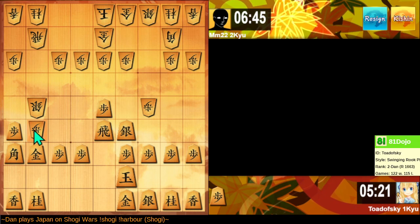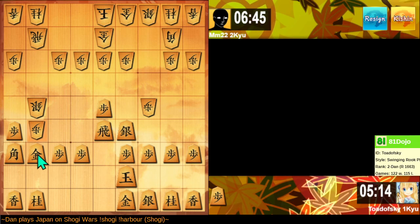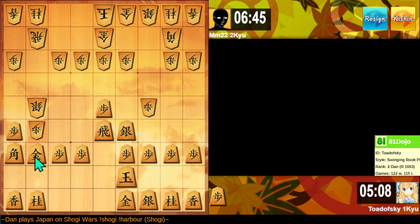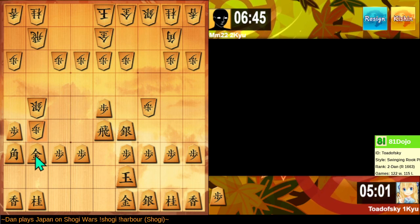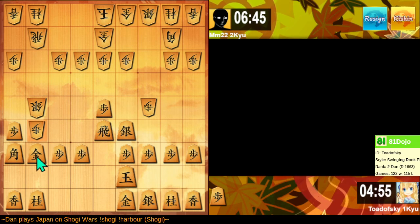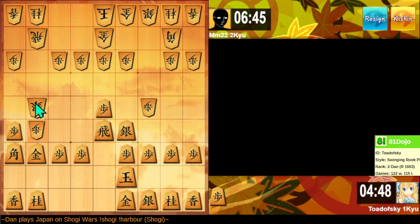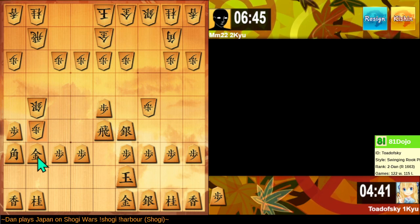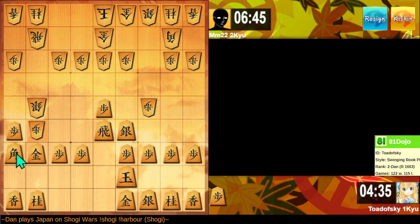I very much wanted a Rook Exchange. I might get what I wanted. Then they do this Fork — and then I don't want it so much. Yes, they have Forks. They have more Forks than I do. So this is a problem. If I take, Silver takes, Bishop takes, they don't have a Fork. But they have a Gold General — then they harass my Rook with the Gold General. This is not great.